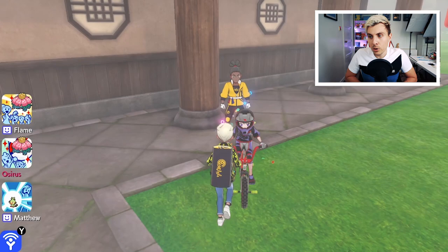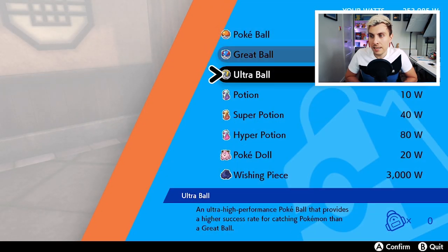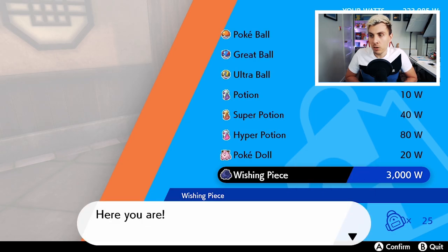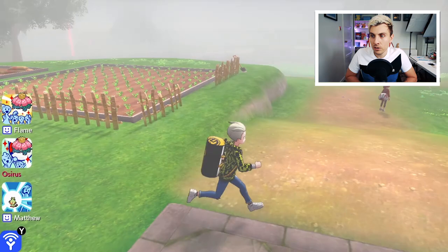Next, we're going to go after Blastoise. But before we do that, just a heads up — this is the Watt Trader on the Isle of Armour, where you can buy Wishing Pieces, Pokeballs, Potions, whatever you want for the cost of Watts. He is located right beside the dojo out the front, so you can use that.